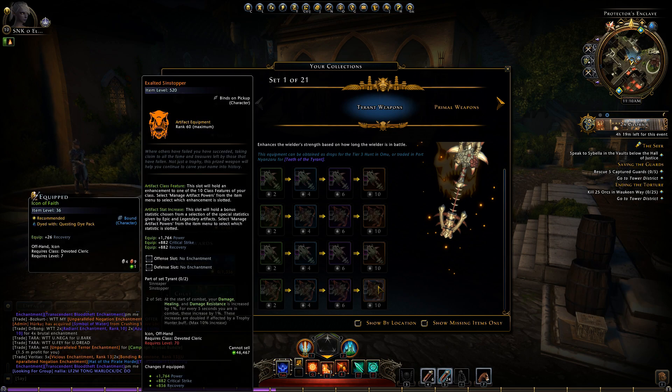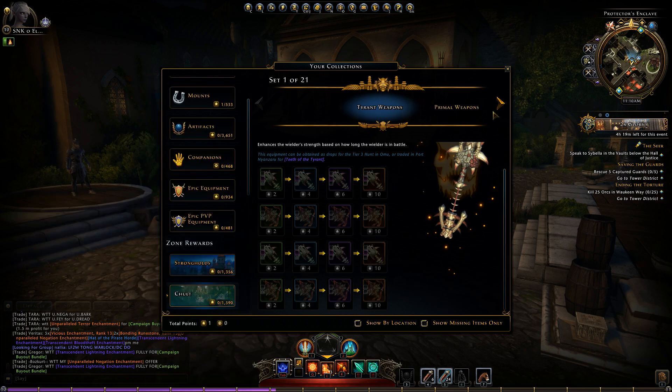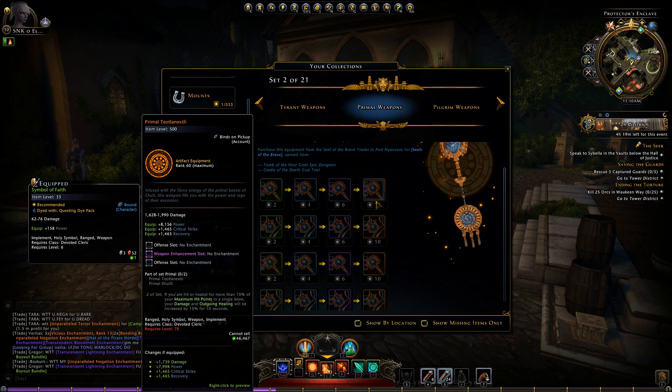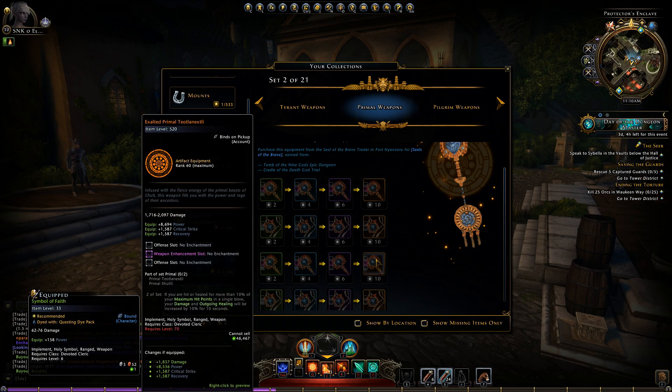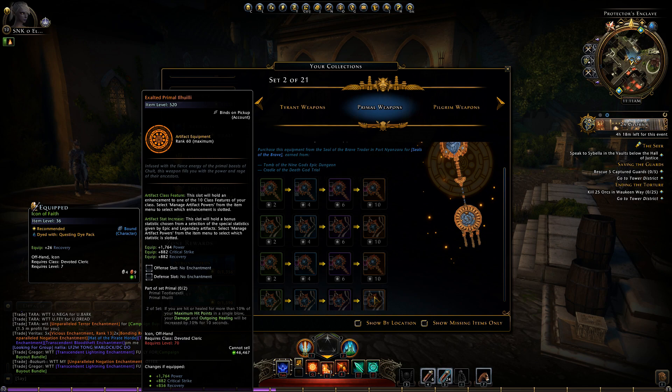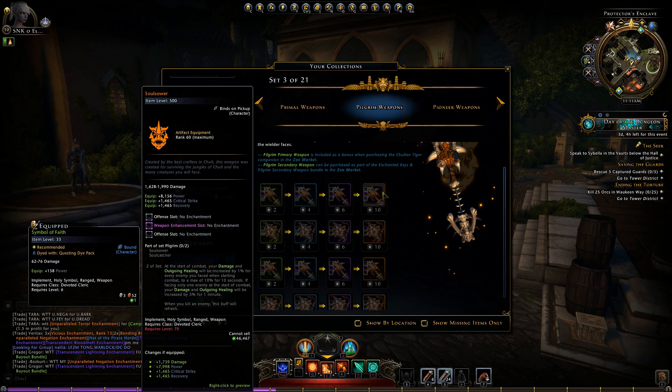Something to note: all of these new weapon sets are going to be able to be what's called exalted, which is the same as vivified. We had that with Storm King's Thunder and the armor pieces — you could vivify them and make them better. Except this time, as far as I know, you're not going to have to have an upkeep. You just need to do weekly quests and dungeons, then infuse into your main hand and off hand and exalt them, which makes them quite a bit better.